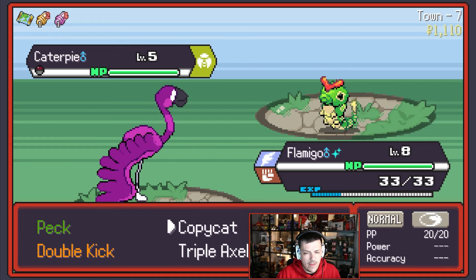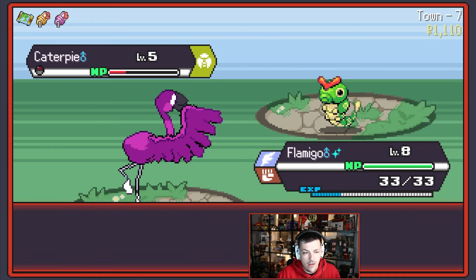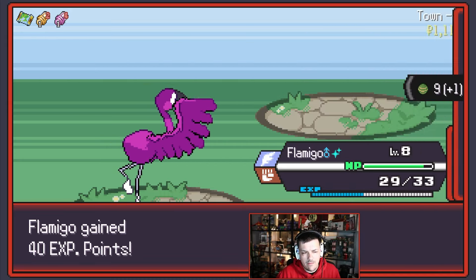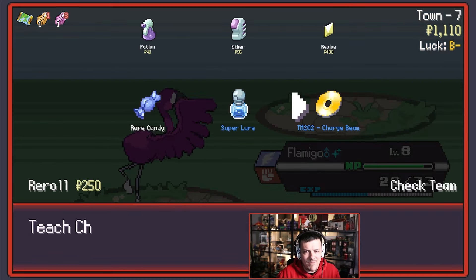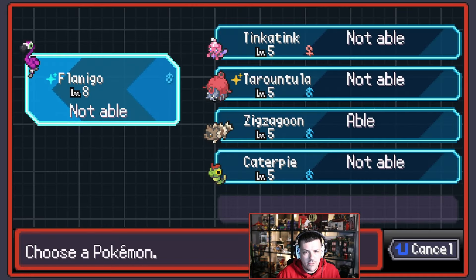Caterpie? We could get a Caterpie. Anything I do will kill Caterpie, I believe — oh, actually no. Sure, let's catch a Caterpie, why not? It's one of those days where you catch a Caterpie — nothing super exciting, but it's there. Charge Beam — I like Charge Beam, actually. Charge Beam's pretty good.